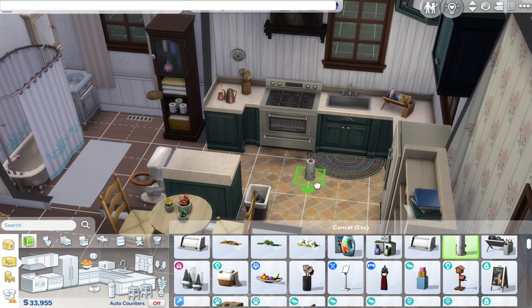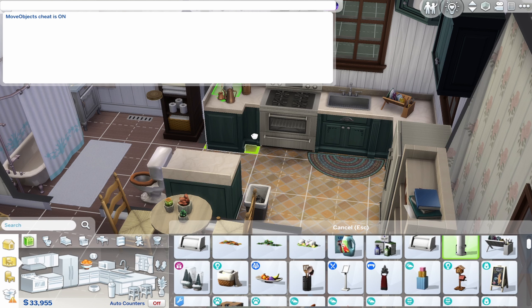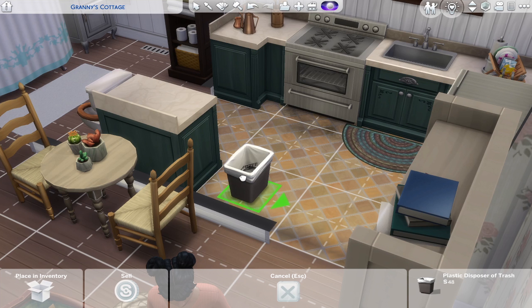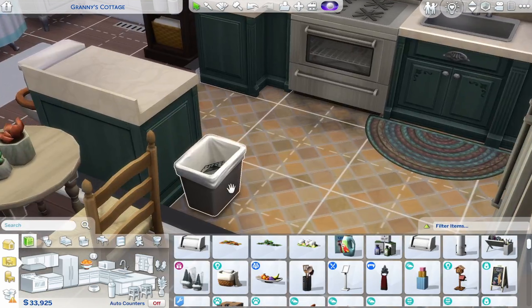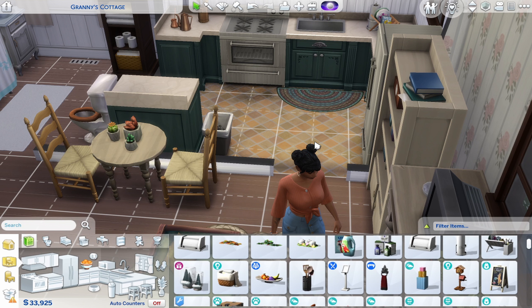Now let's get into build mode cheats — I use these all the time. Let's say I want this paper towel holder to go on the sink next to the dishes but it won't let me. Go to the cheat box and type: bb.moveobjects on. That allows you to move the object wherever you want. For the trash can, with bb.moveobjects on, press and hold Option and you can place it anywhere.